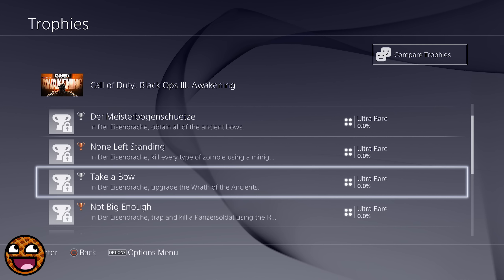The next trophy is a direct continuation on from this. It's called Take a Bow, and the description is: in Der Eisendrache, upgrade the Wrath of the Ancients. Because of the title of this trophy, I'm thinking that the Wrath of the Ancients is the bow — it is the ancient bow referenced in that previous trophy. This again sounds quite similar to the Origins staffs: there are four regular versions and they are all upgradeable. So I suppose we're getting another parallel to Origins here with this sort of semi-Wonder Weapon type thing that smashes zombies into smithereens but can also be upgraded. Pretty damn cool stuff.